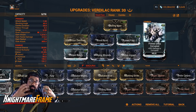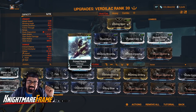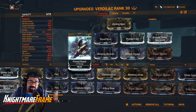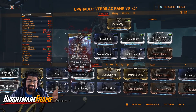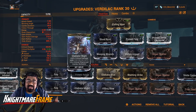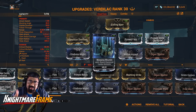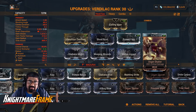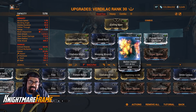This is a Damage Over Time build. Prime Reach for the range — this is only to help me build up combo. If you don't care about the range when you swing your melee, you can replace this with Gladiator Might. It does have 3 meters of range which is fairly good. Weeping Wounds for your status chance increase, because having a higher status chance will allow you to proc those DOTs even better and increase your damage output. Crit Damage will multiply all of the damage your crits deal.